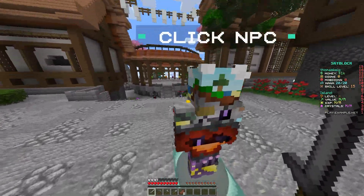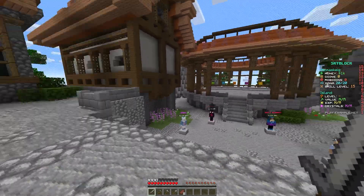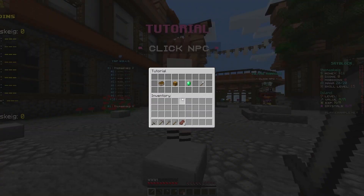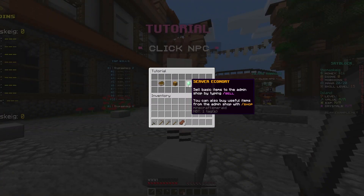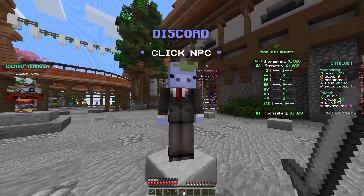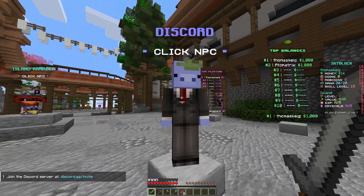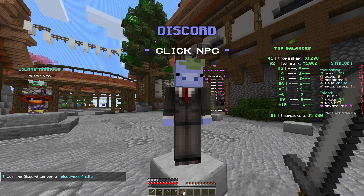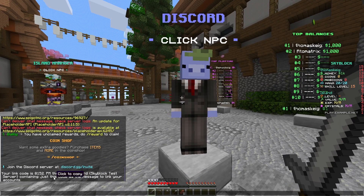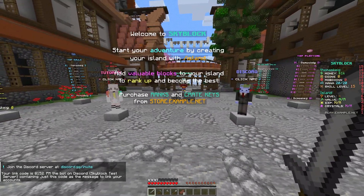As you come down past the island manager, there are also four more NPCs down here before you get to the crates. The tutorial NPC you can click on — it's basically just information for new players on how to get started. On the discord NPC there's a 'join the discord server' button; if you click it you get the link in chat, and clicking that link gives you a code to send to the discord bot once you set up DiscordSRV.